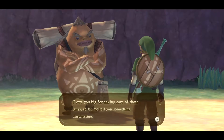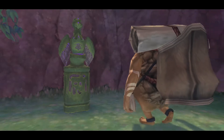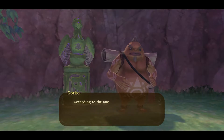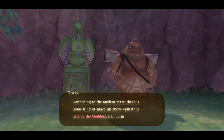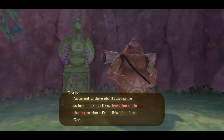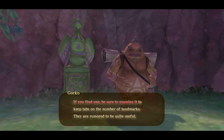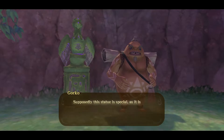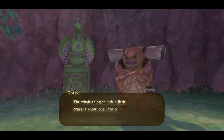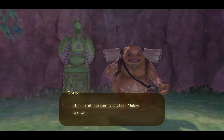I owe you big for taking care of those guys, so let me tell you something fascinating. I am Gorko the Goron. I am researching the ancient history of these woods here. According to the ancient texts, there is some kind of place up ahead, called the Isle of the Goddess, far up in the sky. Apparently, these old statues serve as landmarks to those traveling up to the sky or down from this Isle of the Goddess place. If you find one, be sure you examine it to keep tabs on the number of landmarks. They are rumored to be quite useful. Supposedly, this statue is special, as it is said to have the ability to activate all the other statues. The whole thing sounds a little crazy, I know, but I for one believe it to be true. Otherwise, why would all these statues be here all over the place? It is a real head-scratcher, bud.